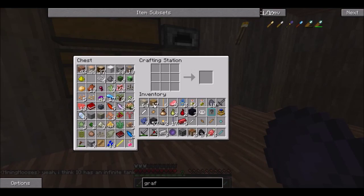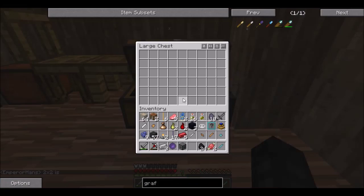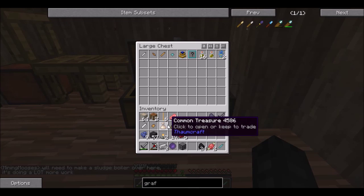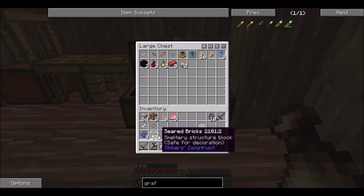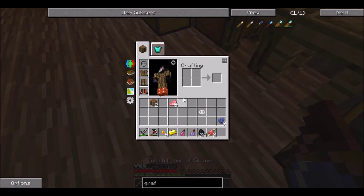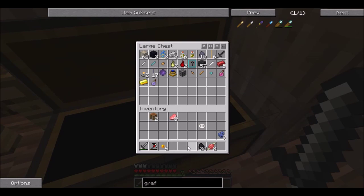I might have to make another chest — it's ridiculous how many chests I have already and I still don't have enough room. I'll put this one here, put all this stuff in there. All the stuff I'm not gonna use right now will go away. Let's see what I get from this — the gold is good. Okay, now let's see what we can do.